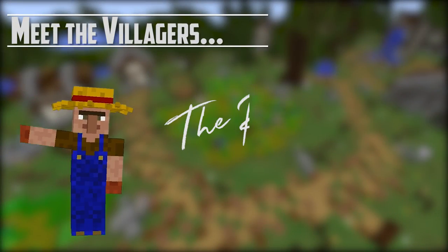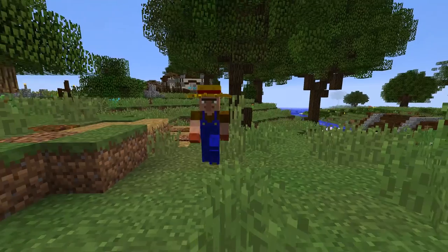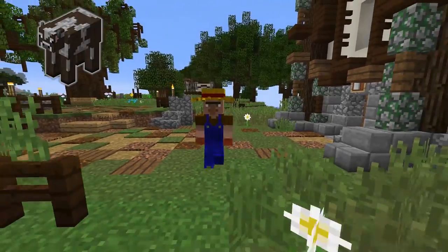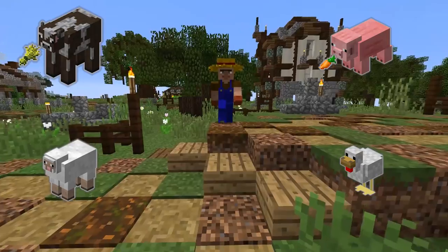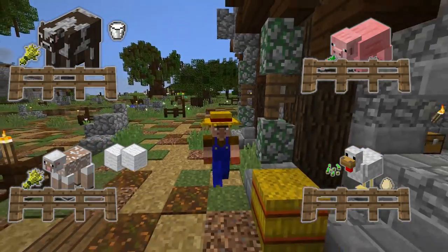Meet the rancher — our most complex villager so far. The rancher handles all the animals in town: four of them to be specific — the cows, the pigs, the sheep, and the chickens. He's gonna breed them, feed them, harvest resources from them, and keep them where they belong in their pens.